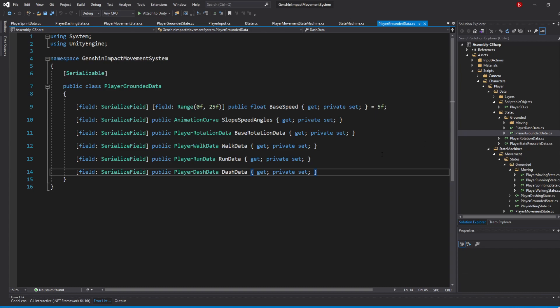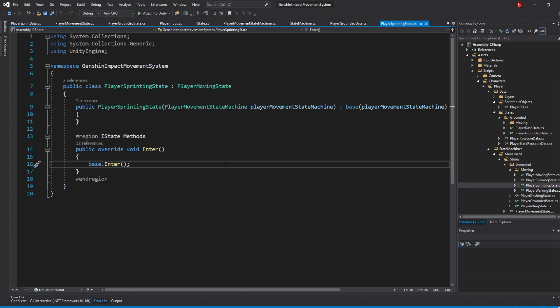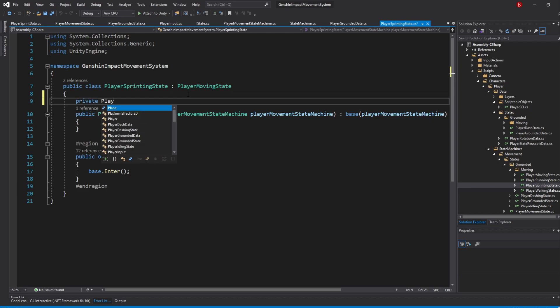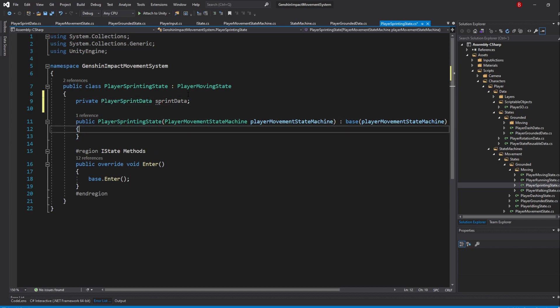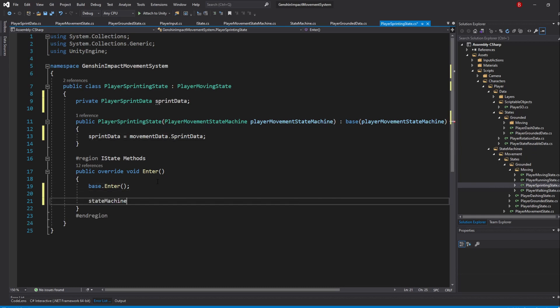Open up the PlayerGroundedData script, duplicate the RunData property, and swap Run with Sprint. Then go back to the SprintingState script and create a private PlayerSprintData variable named SprintData. In the constructor, type SprintData equals MovementData.SprintData. In the Enter method, set the speed modifier by typing StateMachine.ReusableData.MovementSpeedModifier equals SprintData.SpeedModifier.